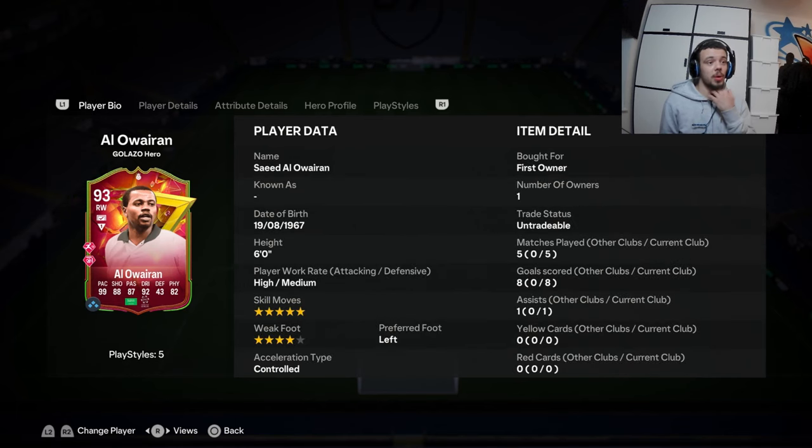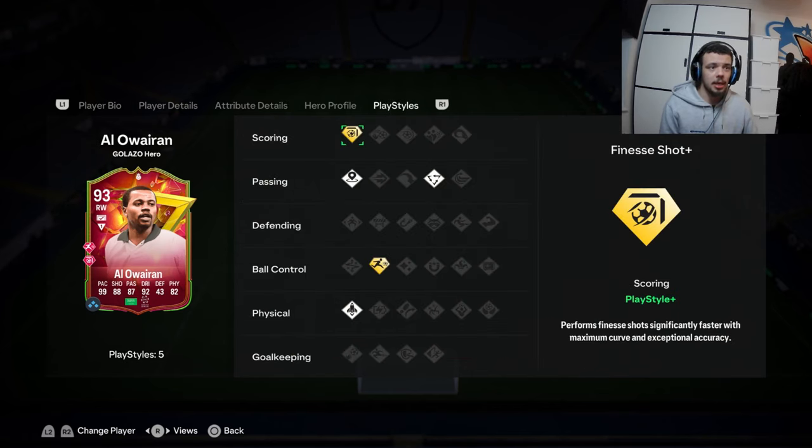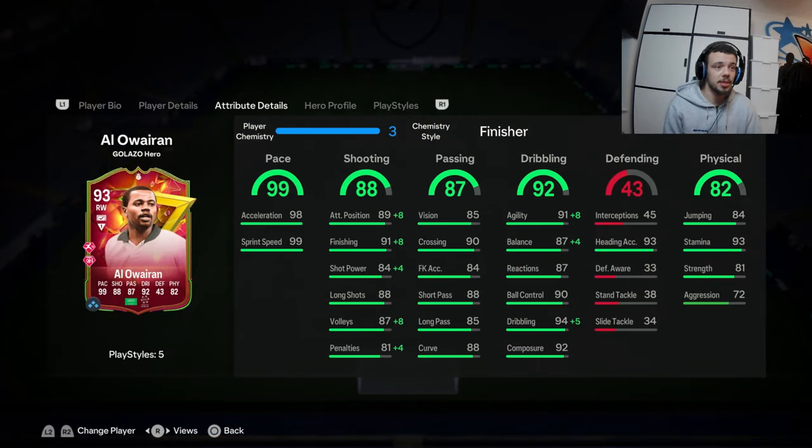The good things about this Saeed Al-Aweron: he is very fast — pace is the standout thing. He's also got very good attacking positioning, getting into the right places for wide-open shots. His passing was solid — 87 passing is very solid for an attacker. His dribbling was good, however he doesn't have Technical Plus, and you really notice that difference. His strength was quite impressive too — he gets animations where he puts his body in the way of the ball.